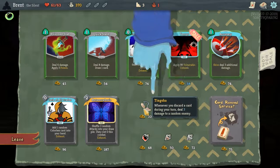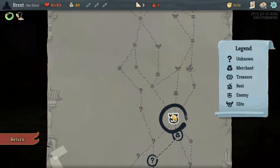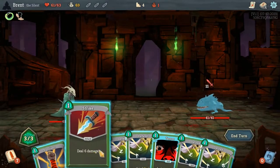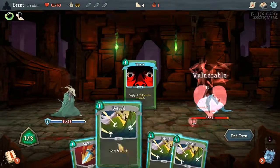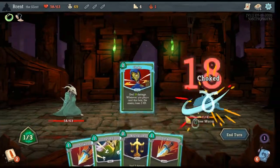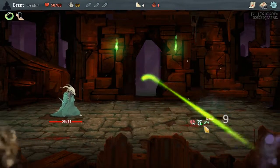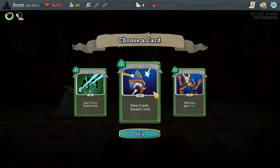I think we'll take the Tingsha in hopes of doing something wacky with discard. We want to Survivor — because it'll get really wacky when you start getting Calculated Gamble and stuff. You can like discard your whole hand, so I guess Choke just becomes like a power card at this point to deal some extra damage. Acrobatics — there we go.